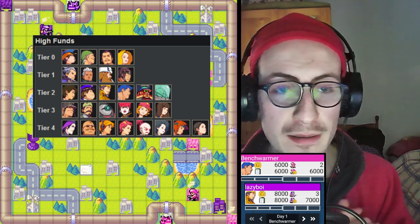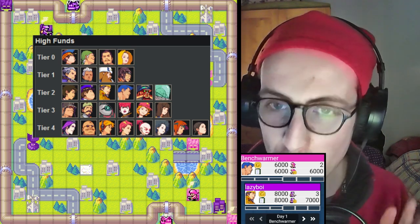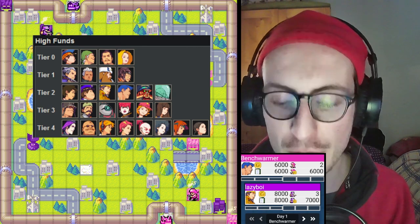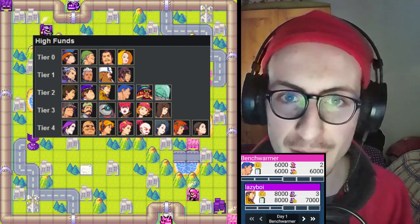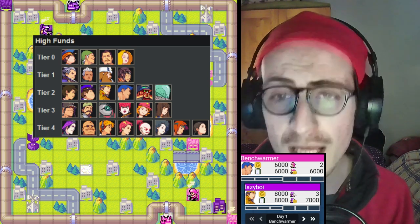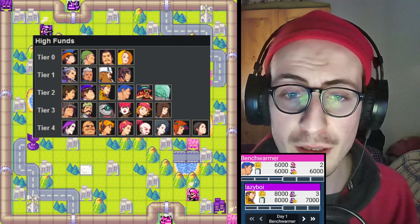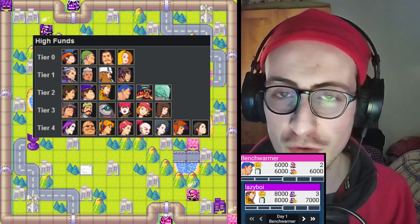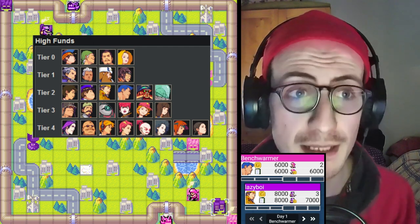Grid on this map — normally Grid is not very good on high funds because he doesn't benefit as much as other COs from higher-tech units. He doesn't care about getting a battleship or a carrier as much as Eagle would care about getting a fighter or a bomber every single turn. Carriers and battleships can be powerful situationally, but they are very immobile. Grid really likes to spam cheap units like artillery. On this map, Grid has the pipe runner going for him, which is quite an advantage.